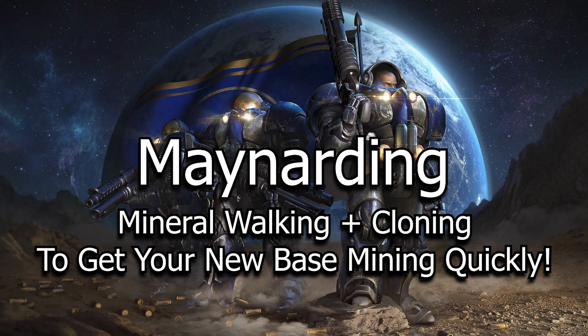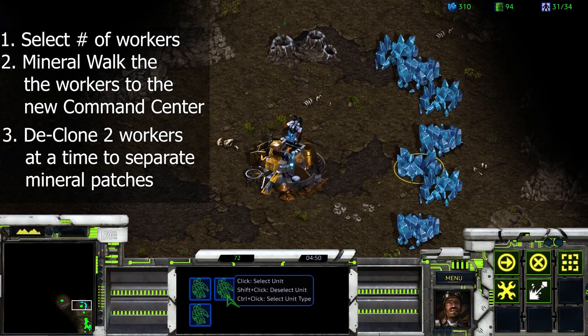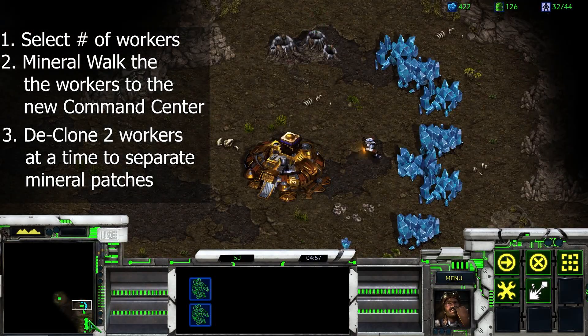Now that our command center is finished, let's give it some workers. Select a number of workers, normally six to seven. Mineral walk them to your natural command center's mineral patches. Then use the clone command by deselecting two workers at a time and sending the remaining to different patches. This jumpstarts your base and spreads your SCVs out to be more efficient.